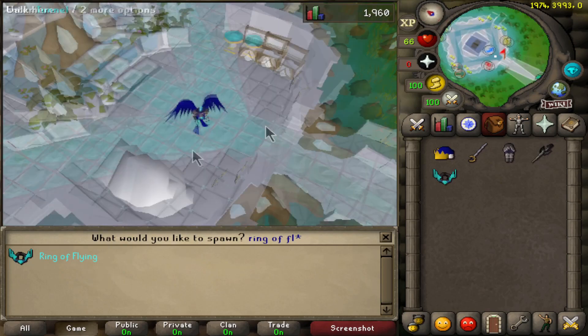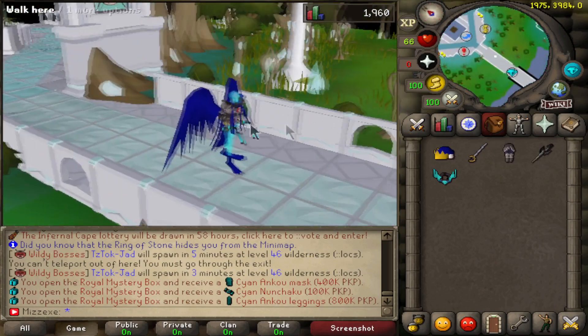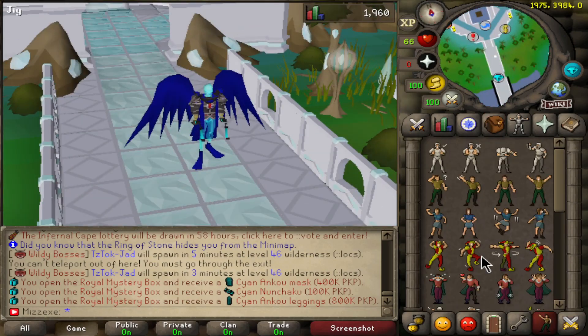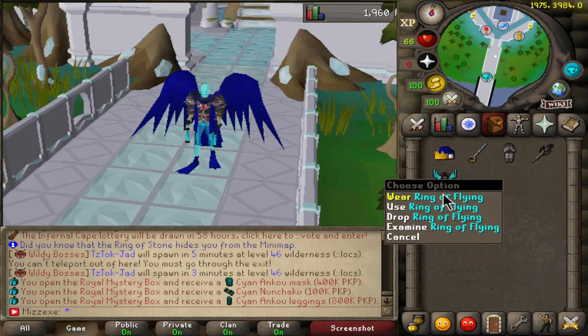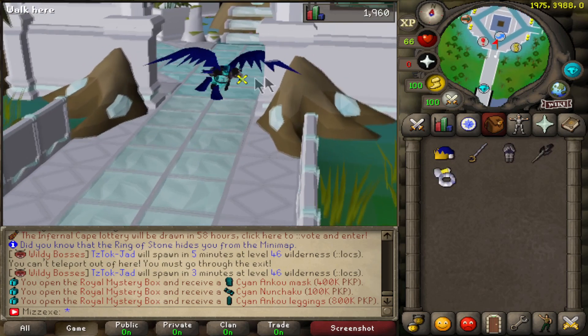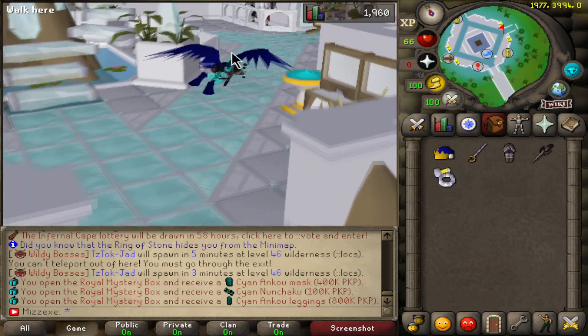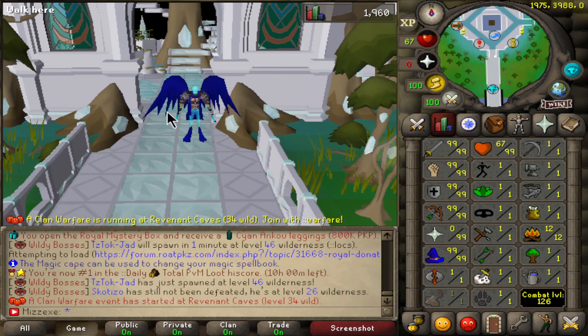Guys, on top of the new rank update, there's a bunch of cosmetic updates as well — new customs, the angel capes have gotten fixed so they actually move with you when you're doing emotes and stuff. They don't just stand still in the middle of the air. But look at this — this is a really old item in Rotes that finally came back today. Check that out guys. The Ring of Flying. Are you kidding me? Now guys, there is a pretty big update as well, considering a lot of you like to gamble on RotePks, so let's go check that out right now.